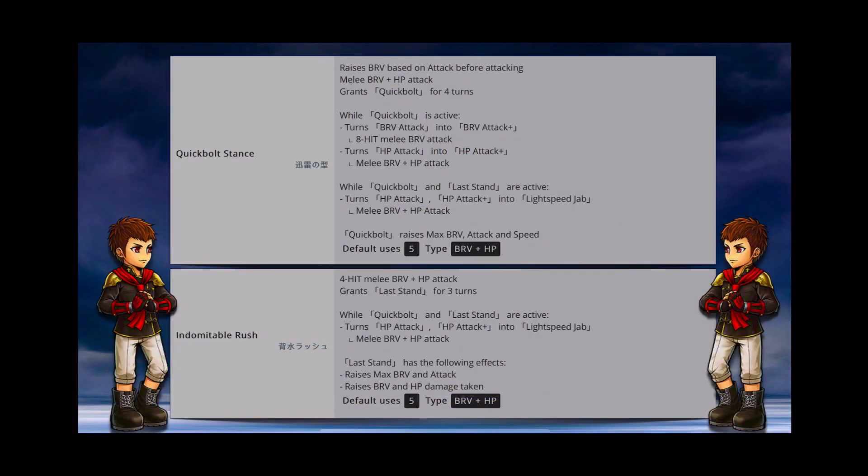For the purpose of this video, since 8 is a new unit coming to global, I will only be covering his Skill 1, Skill 2, EX, and crystal passes 55, 60, and 70 — the bread and butter once you get his stats up to at least level 50. Skill 1 is Quick Bolt Stance, a melee brave plus HP attack that raises brave based on attack before attacking. It grants 8 the Quick Bolt buff for 4 turns. While Quick Bolt is active, his brave attack becomes an 8-hit melee brave attack, and his HP attack becomes a 1-hit melee brave plus HP attack. While both Quick Bolt and Last Stand are active, his HP attack becomes Lightning Speed Jab — a melee brave plus HP attack. Quick Bolt also raises 8's max brave and speed.